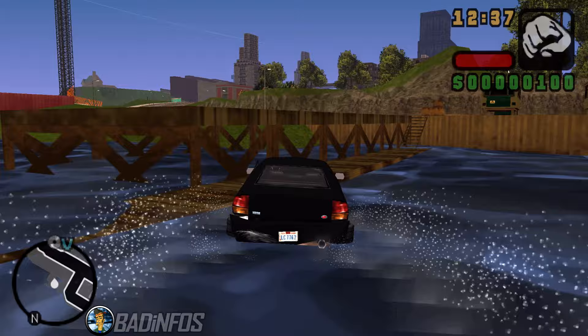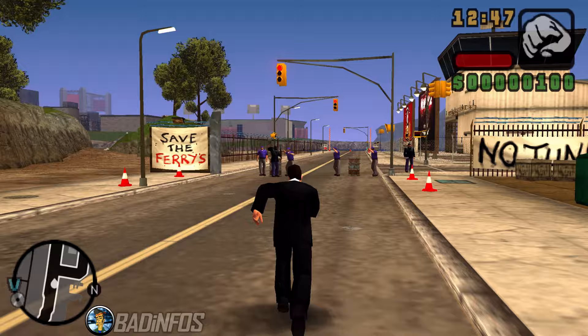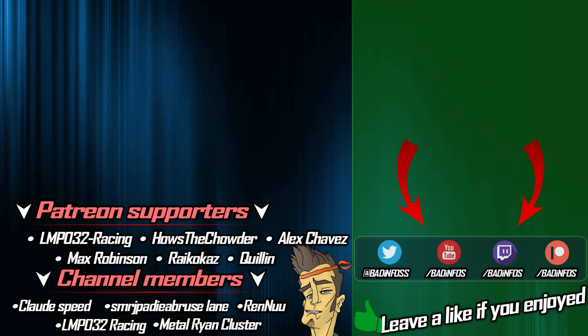And this pretty much concludes the video. These are all the methods I know, but if you know more, share them in the comments and I'll do an extended video in the future. If you want to see how to travel to the second and third island in any of the other GTA games, you can just click on the screen. Leave a like if the video helped you out. Thanks for watching and a very special thank you goes to my top channel members and Patreons: LMP Racing, How's the Chowder, Alex Chavez, Max Robinson, Cloud Speed, SMRJ, Paris Bruce Lane, and all other supporters on the screen. Thank you once again.